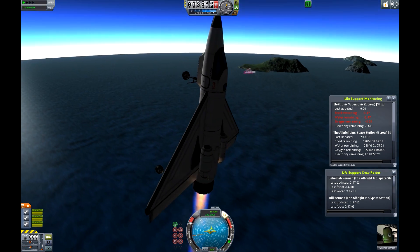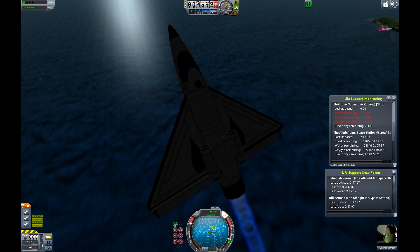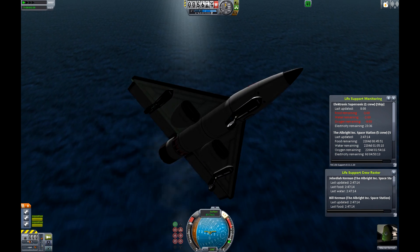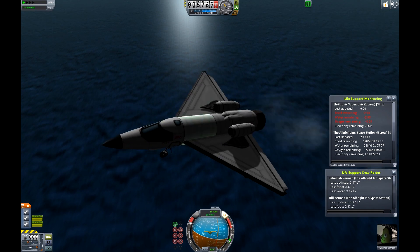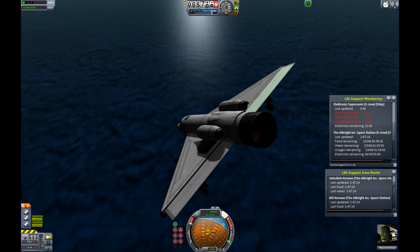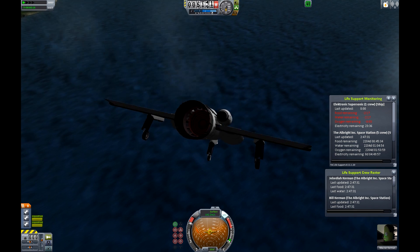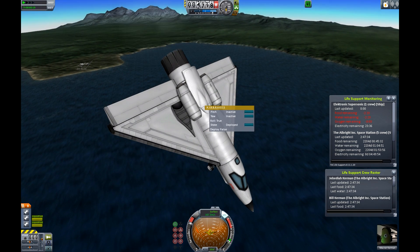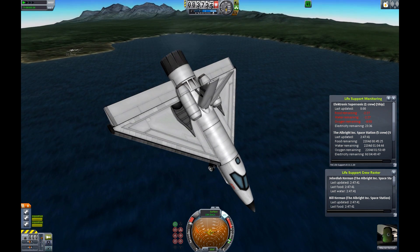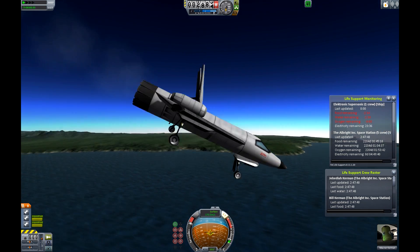A feature recently added is water landing survival. Everyone knows that in Kerbal Space Program, landing in the ocean was not an option for planes — it meant you'd made a terrible mistake because you were certain to die. Water was deadly. But now that has been kind of fixed. As long as you aren't going too quickly and you're relatively flat to the water, you can land on it pretty easily.